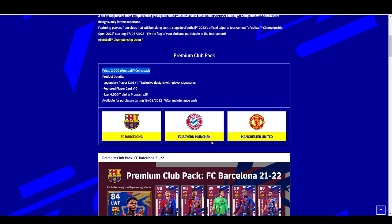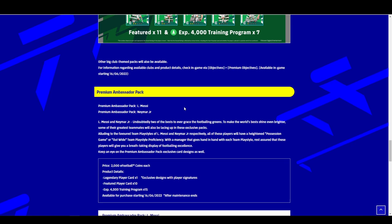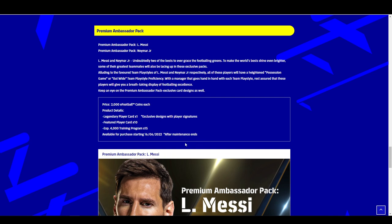So to get Barcelona, Bayern Munich and Manchester United as your premium club pack, as well as the ambassador club pack which includes a legend Messi and a legend Neymar plus 10 other featured players, they're going to cost roughly around 20 euro or about 16 pounds.